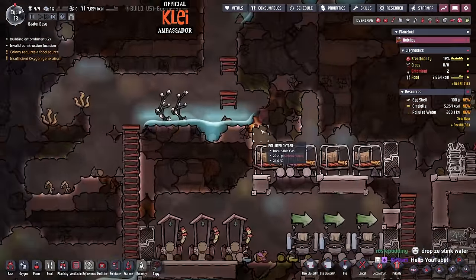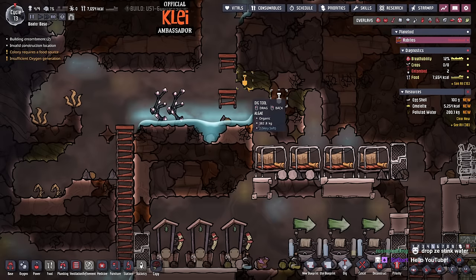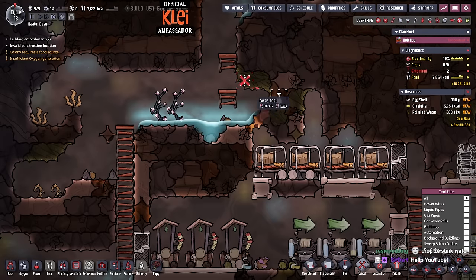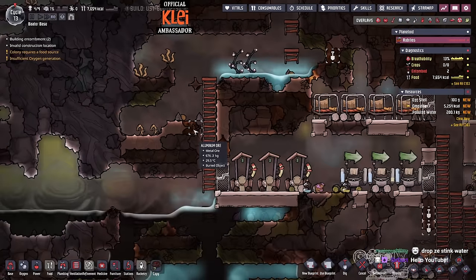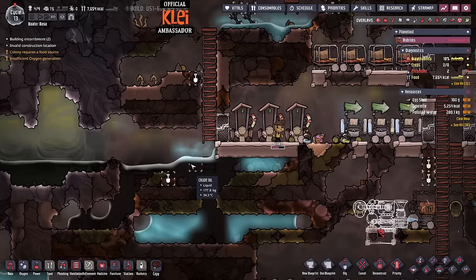We're just down on aluminium ore, and this is kind of the problem. We need aluminium ore up here - they've dropped it all down the well and they can't get it. That's kind of the problem.